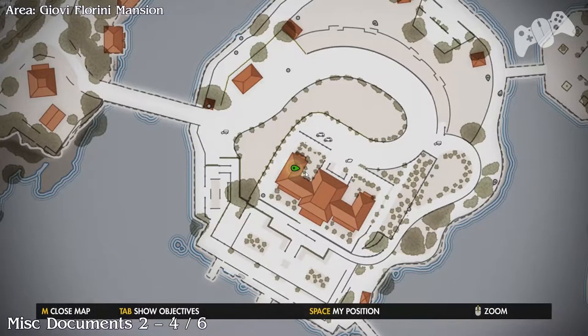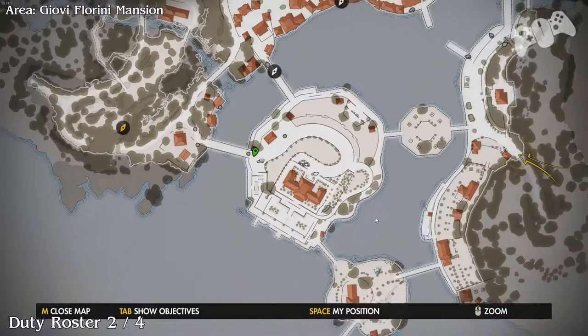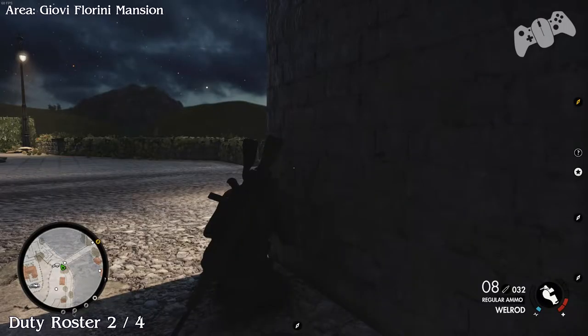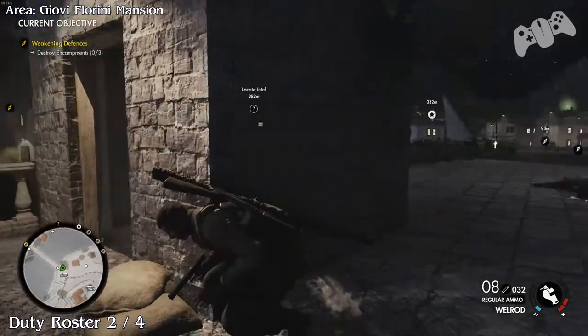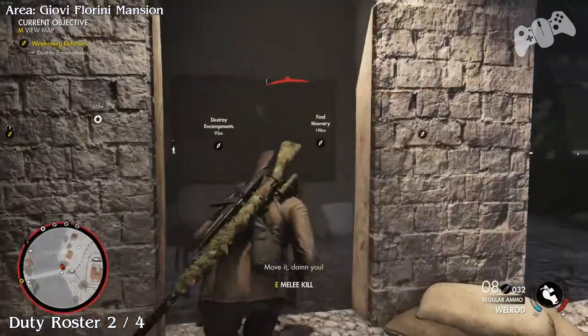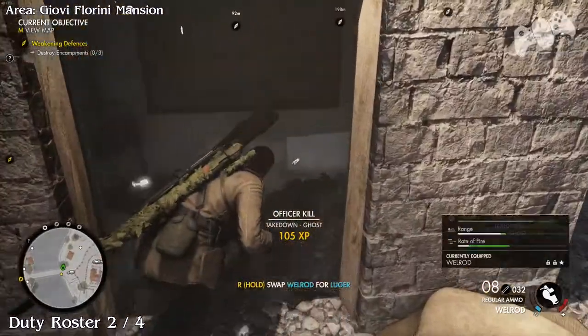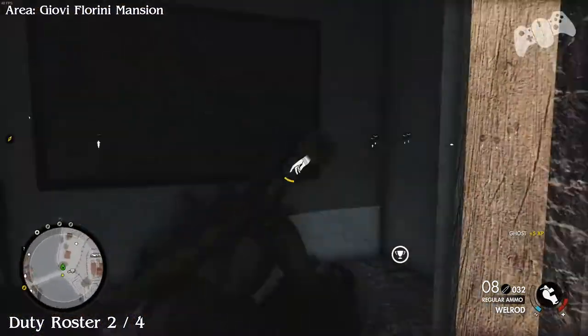That will be four of six. To the left of the mansion, if you look on the map, there'll be a small outhouse. There should be a duty roster officer walking around this area before the bridge. Once you find him, kill him and grab the next one.